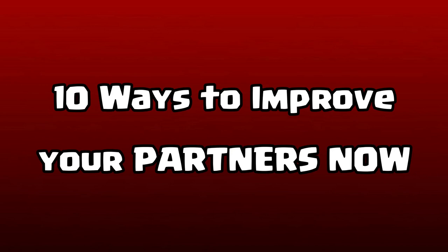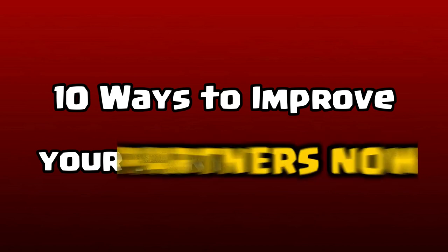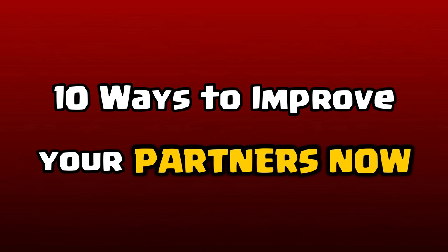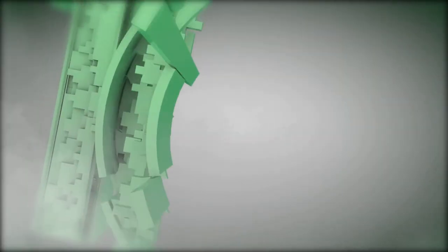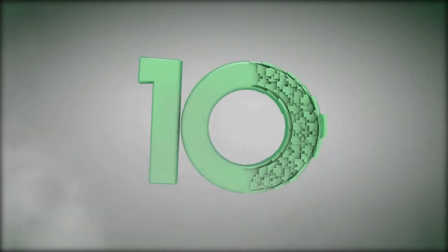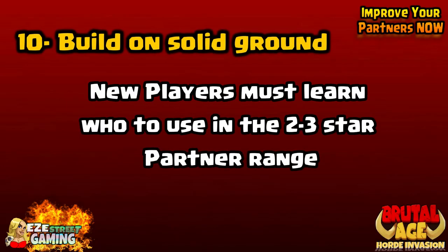What's up everyone? This is EZ. You're watching EZ Street Gaming, home of Brutal Age. This is for beginners, just how to improve your partners right now. Alright, calm down. Gotta get your mind right for this because there's a lot of steps involved in the partner game. We'll start off at number 10.